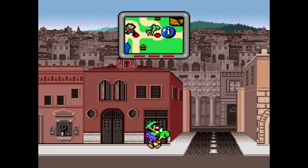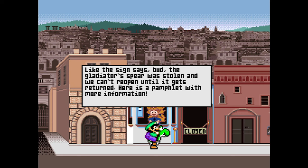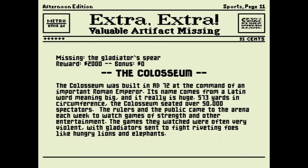Why is the Colosseum closed today? The gladiator's spirit was stolen — we can't reopen it until it gets returned. Colosseum was built in 72 AD at the command of an important Roman emperor. The name comes from the Latin word meaning big, and it really is huge — 573 yards in circumference. The Colosseum seated over 50,000 spectators.